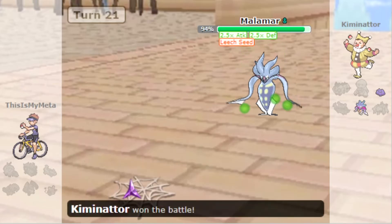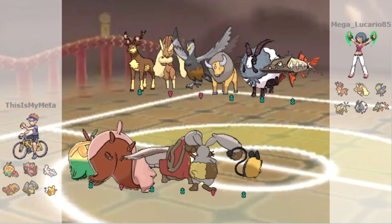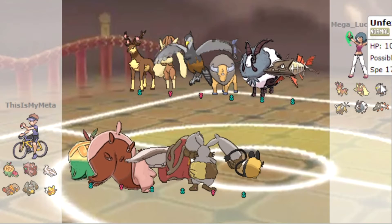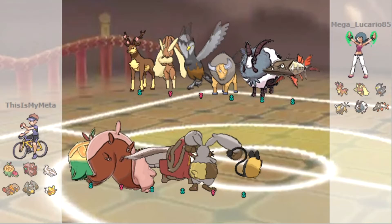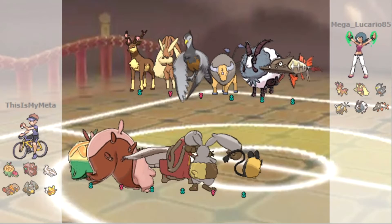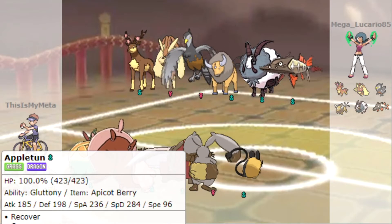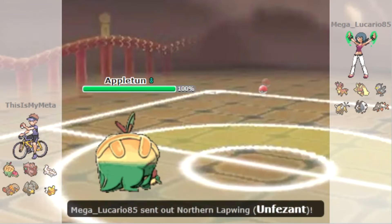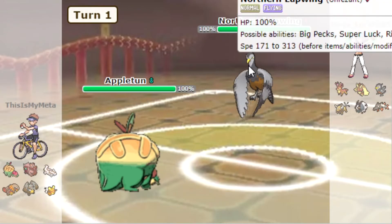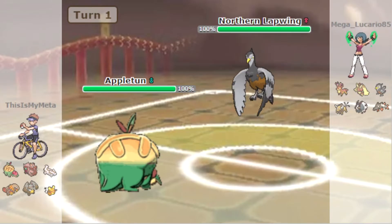Here we go — game number two. We have an interesting team: it's almost full Normal type apart from Barraskewda. Our Greedent with Body Press is going to do work here. I'm going to start off with Appletun because nobody there is good against Appletun — but wait, Talonflame is good against Appletun with Brave Bird possibly.